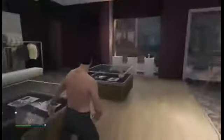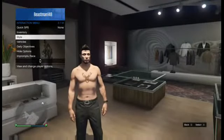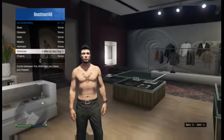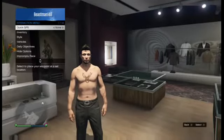Once you do that, walk away and stand in the middle of the store. Go down to your interaction menu, go to Style and Accessories, and check all of your accessories — they all have to say 'none' in order for this to work. Once they all say none, back out and go back into the menu.